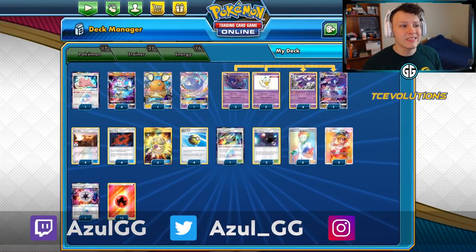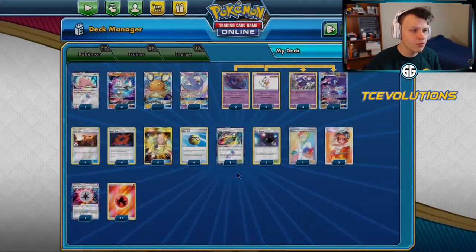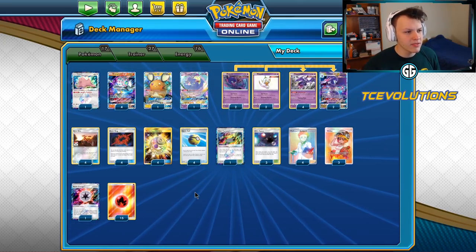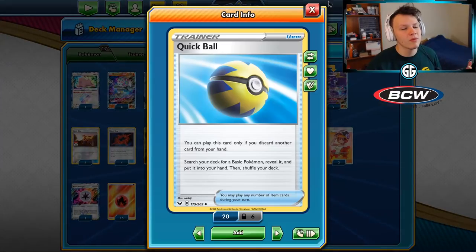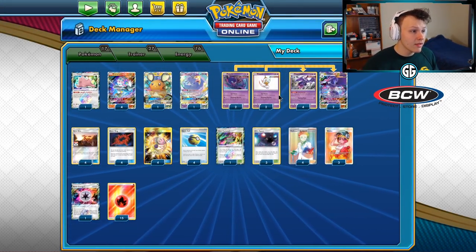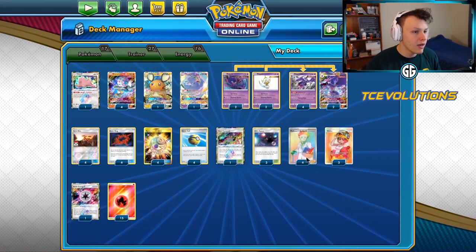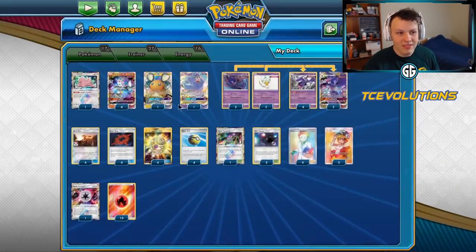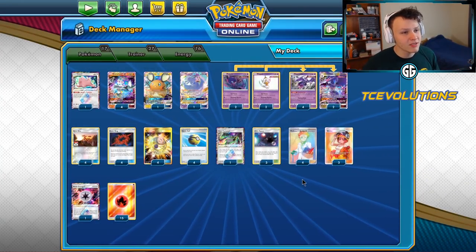What is going on, everyone? Today we're playing some games with the Big Blacephalon deck. This deck got a lot of new cards in the new set — Quick Ball being one of the main ones, giving us another way to discard energy into the discard pile and find basic Pokémon, making it easier to set up our Naganadels. Also Professor's Research — this deck just loves going as fast as possible.